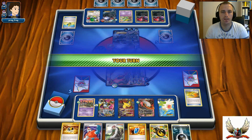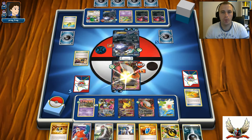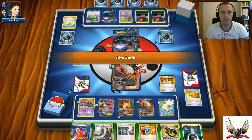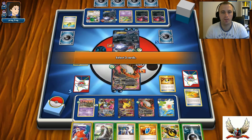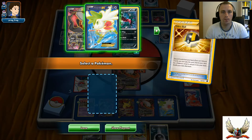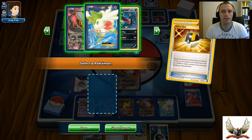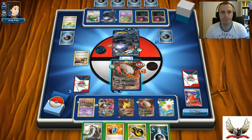I can heal some damage off and wake up. I can even play AZ right here. I'll use Xerosic and Professor Sycamore to get my Garbodor. I totally forgot that I don't have Garbodor in my deck because I didn't play Super Rod for my Garbodor. Tiny misplay.